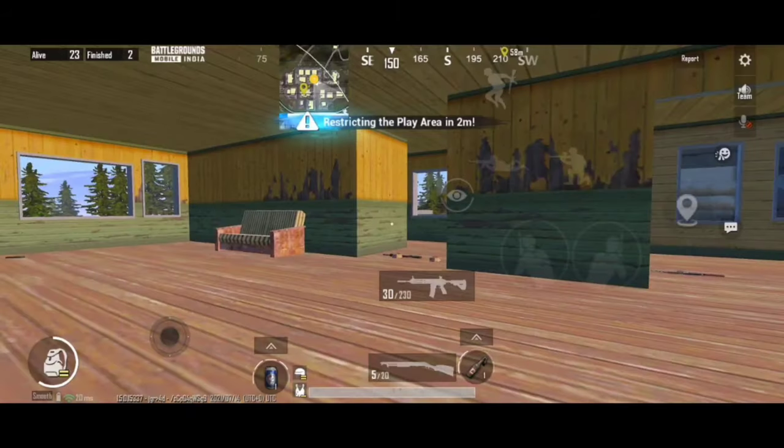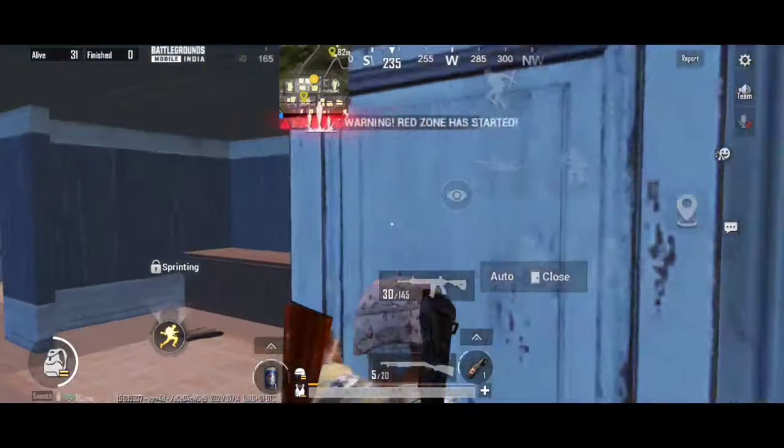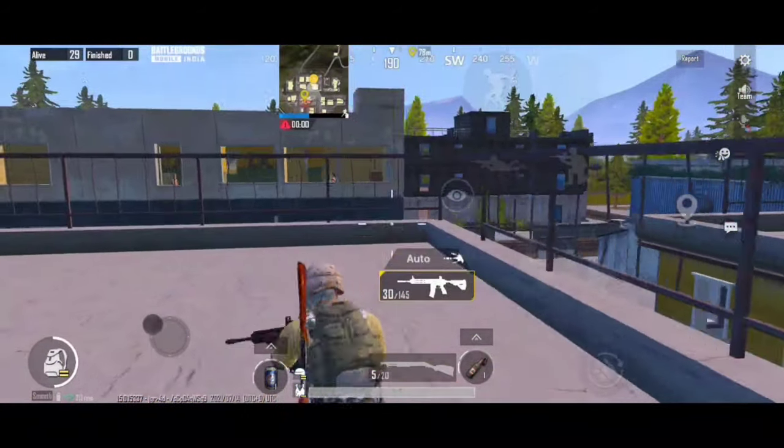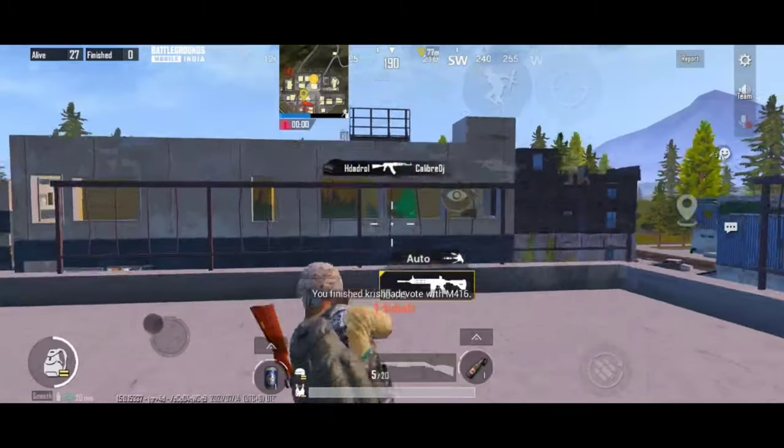Tip number five: many enemies camp in this room and wait for you to come from the stairs. In this situation, you have to go to the next house and climb on it from here. From there you can spot the enemy and kill them easily.